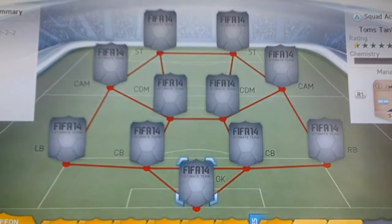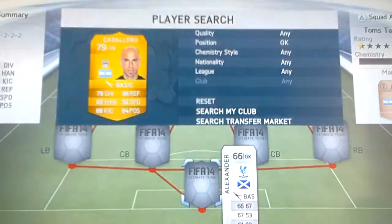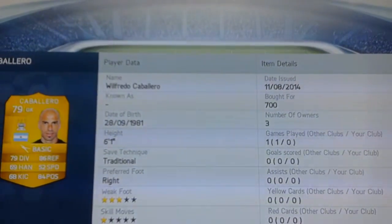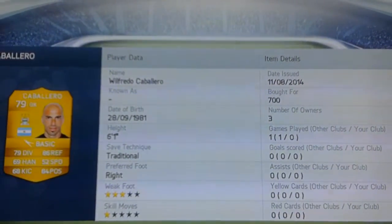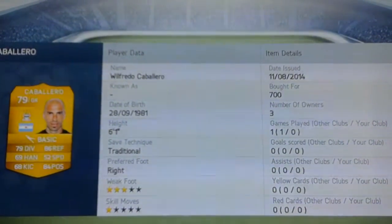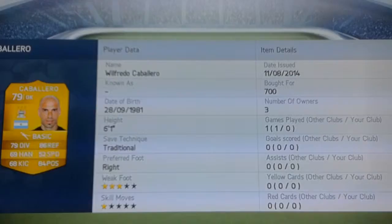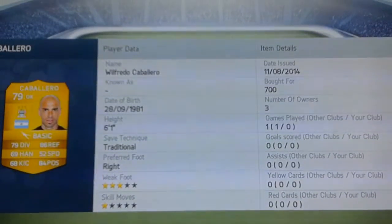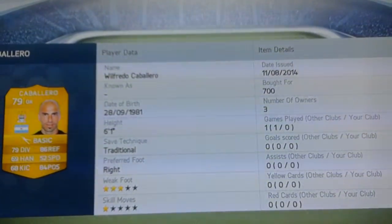It's a 4-2-2-2 formation. In goal we have Willy Caballero, the transferred Manchester City card — he cost me 700 coins. I haven't actually played a game with this team yet, so I can't comment on how good they are, but I can tell you their stats. Caballero has got really good reflexes. The only other good goalkeeper was an in-form card and I couldn't afford it because of the money I spent on other players.